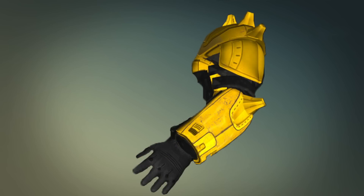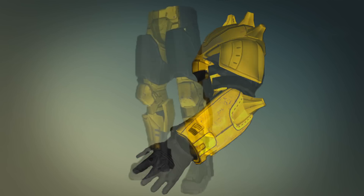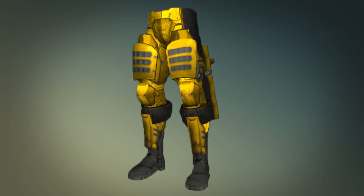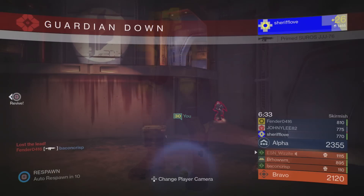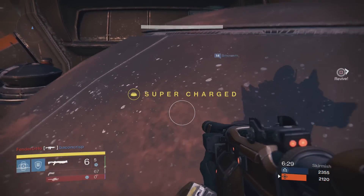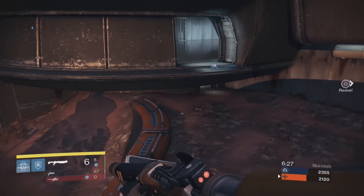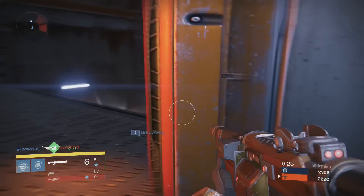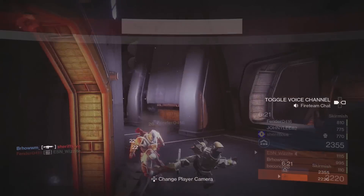The last items on the list are the boots or leg armor. The first pair of legs are called Greaves of the Exile, and then we also have the Watcher's Greaves. Unfortunately, the upgrades are not yet known for these items, or what abilities and perks you'll be able to assign once they are upgradable. This is due to Bungie not yet giving us a date for the Trials of Osiris. I got this information from a Reddit post and the images from a website called DestinyDB — I'll leave links to both pages in the description.